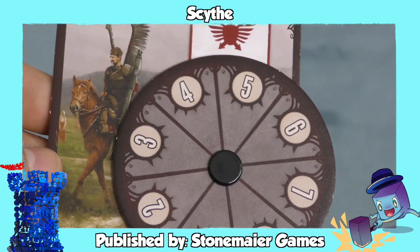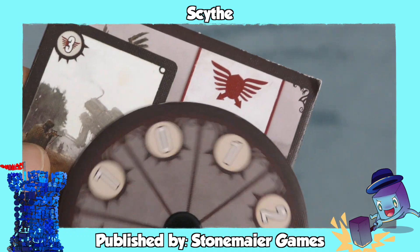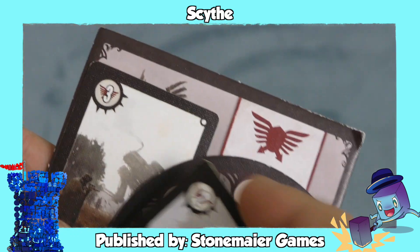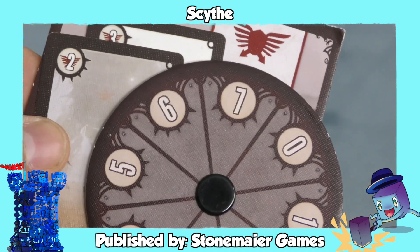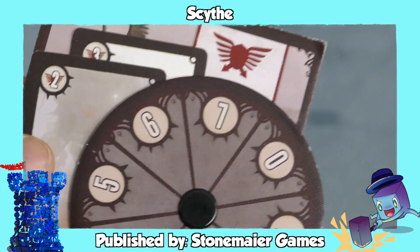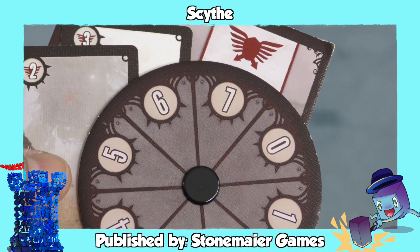The very popular game Scythe does something very similar — it has a wheel, and adds cards you can use. So I might attack you with zero, but I'm going to add a three and a two to that for a total of five. You know how high these cards go. You know the most military they can use is seven. So again, it's a bit deterministic, but players are not completely sure and have to kind of outguess the other person.